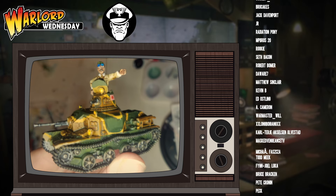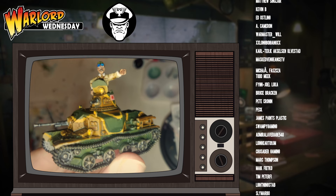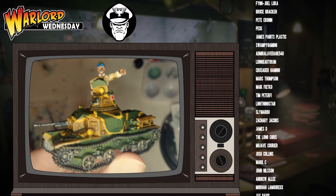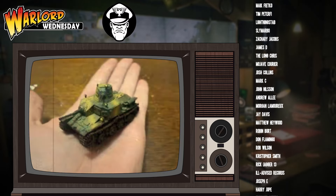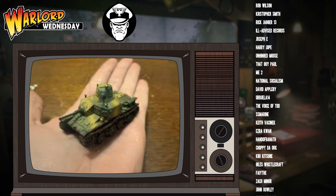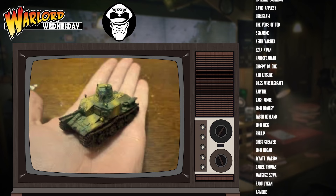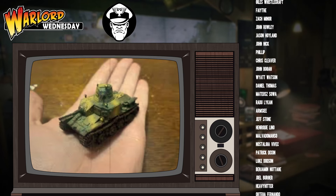Considering how cheap this thing is at 90 points, if someone takes something as simple as a medium tank like a Sherman — which would be 200 plus points — and you just stop it from firing for a turn, that is a massive, massive trade for you. Your tank only costs less than half what their tank costs. Yes, both tanks wouldn't be doing anything, but you're coming out on the other side of that equation much healthier.